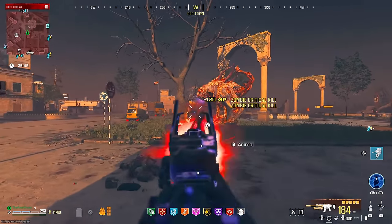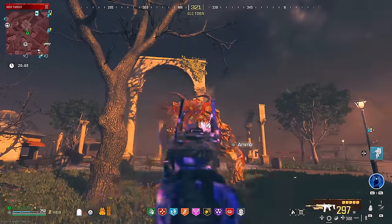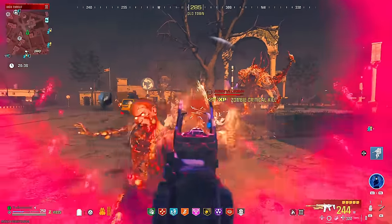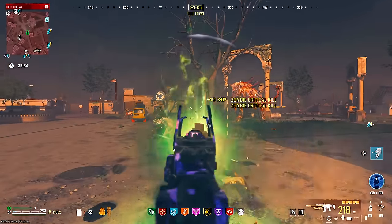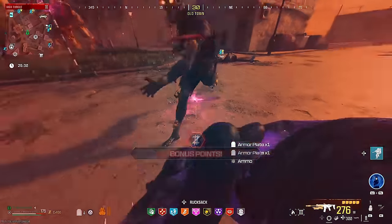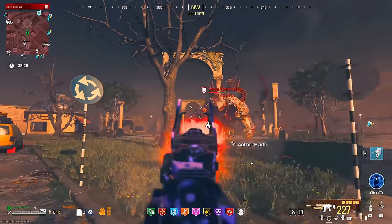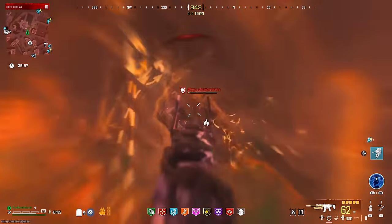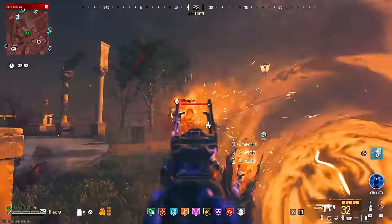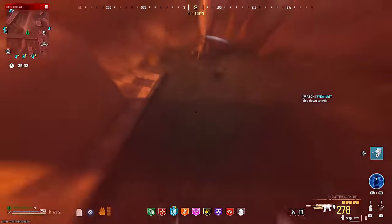I found a mega abomination just standing there and I think it was glitched out because it refused to move at all - it didn't beam me, didn't move, didn't charge at me. Which honestly made it quite hard to hit it right in the mouth where I needed to. I was being overrun with zombies plus a disciple and a mangler. Luckily this MCW was holding its own and I didn't have to use the flamethrower too much. That's what makes this loadout so OP - not only is the MCW with mags of holding itself OP, but once you add the flamethrower you are unstoppable.